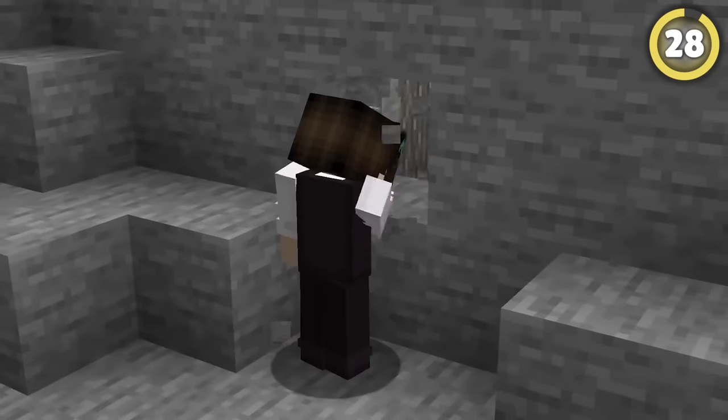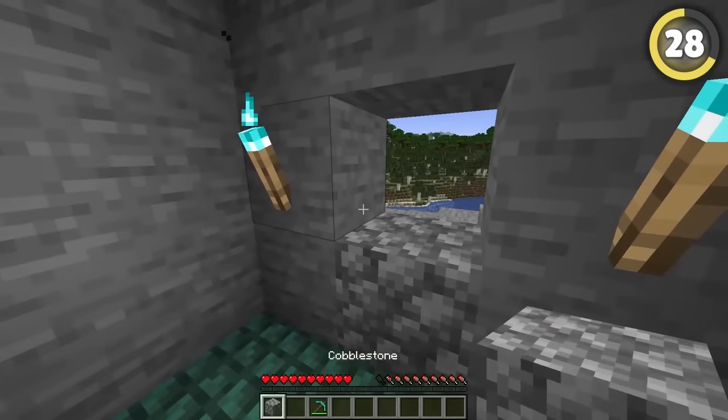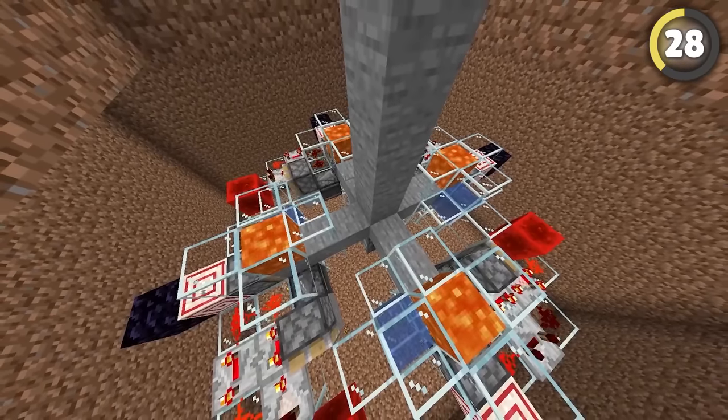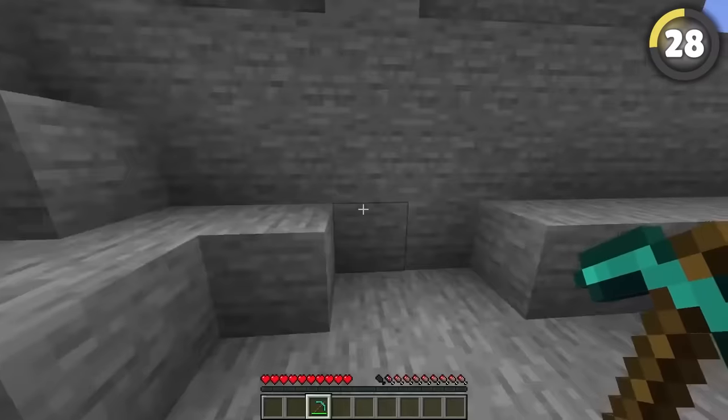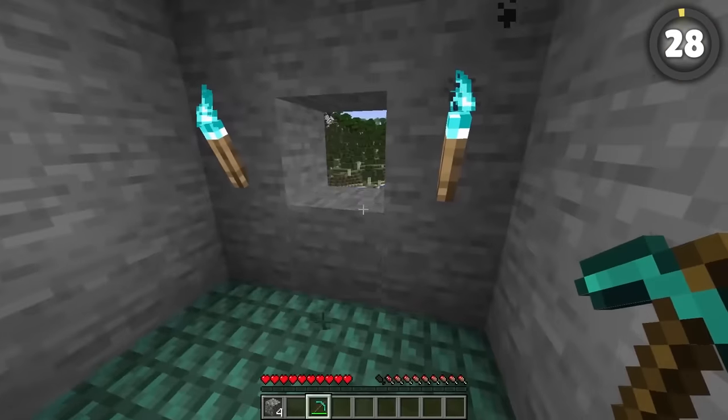The best way to hide a base is to simply put it behind a wall. But breaking and replacing the wall every time is annoying. Luckily, if you create a stone generator that replaces the block you break, all you'll have to do is break the blocks each time and they'll magically cover up the entrance every time.